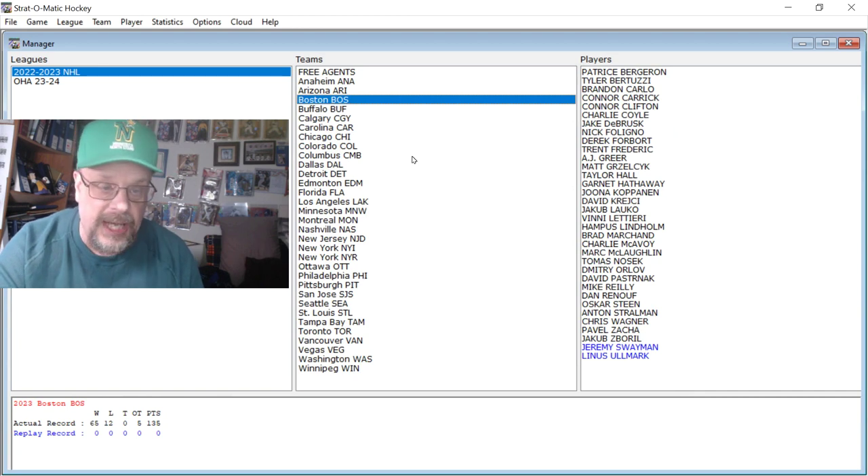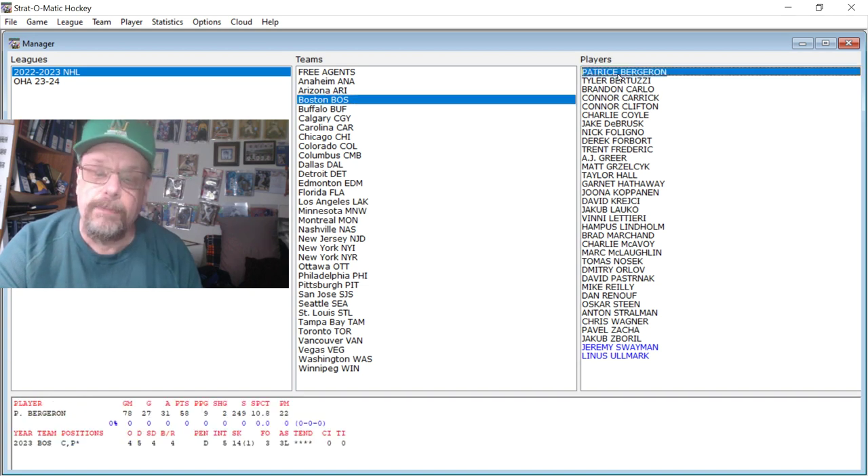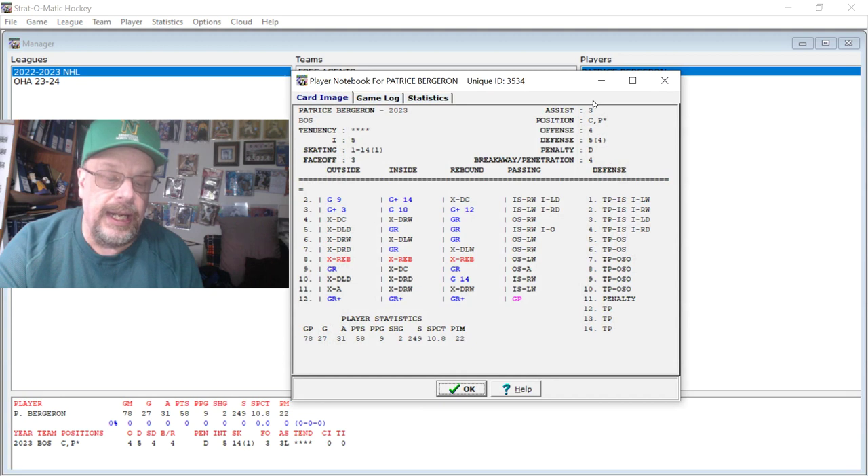Now Boston — we've got a few guys to look at here, because as you may know if you're a hockey fan, Boston had a historic season for points and win total. We've got Patrice Bergeron right up there at the top. In some of these cases, we're looking at them because they're big-time players. In 78 games, Bergeron had 27 goals and 31 assists. He was a 5 defensively and skating 14. On the rebound, it's almost like he doesn't miss a chance at a goal.